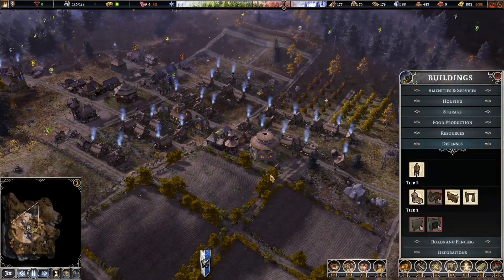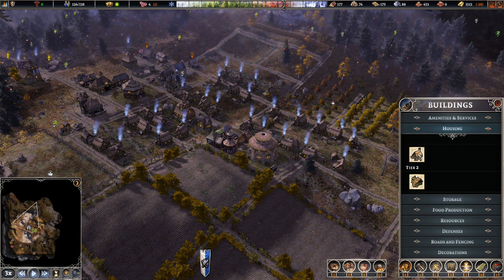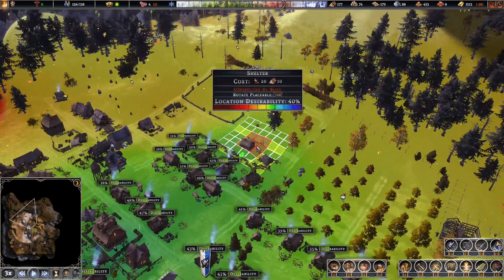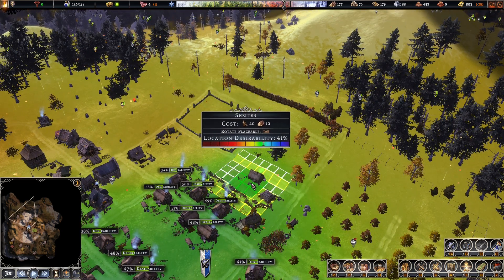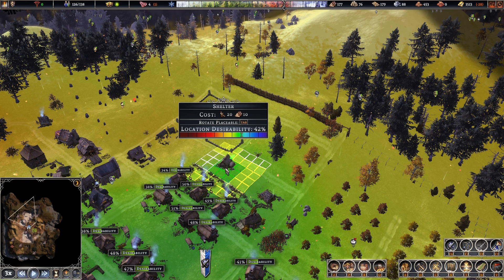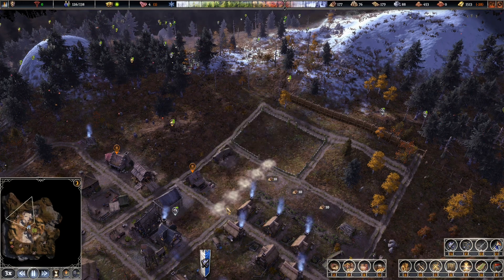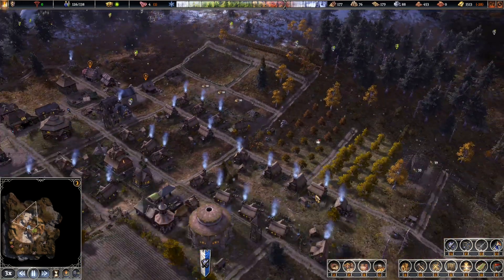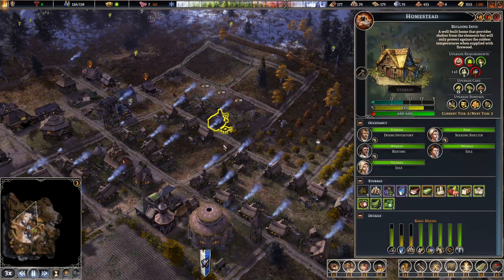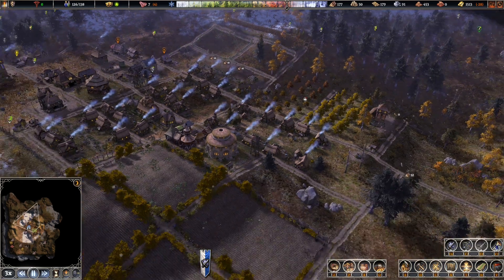I need to make sure that we have 150 spaces for people. I'm thinking I could place three more houses — it would be a good idea because it's high on desirability. We're going to drag a road here and leave that space for another garden. The shelter offers only four spaces, so that's another 12 there, which would put us at 150.